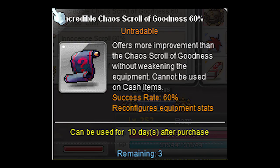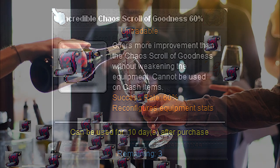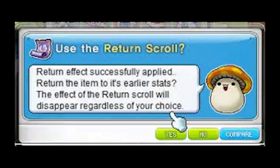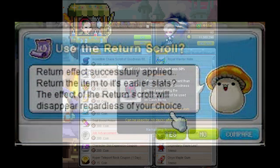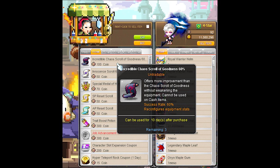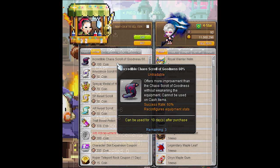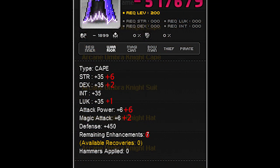That brings me to Incredible Chaos Scrolls of Goodness — ICOGs. Using ICOGs is like going to an expensive wine tasting event: you don't know how each bottle will taste until you take the first sip. ICOGs can only be obtained from special event coin shops like the anniversary event, and each time they pass they raise random stats of the equipment with values anywhere from zero to six. If you're really lucky you might raise six attack and plus six strength from a single scroll.